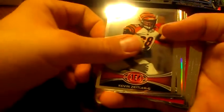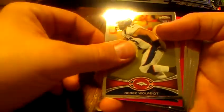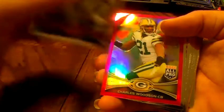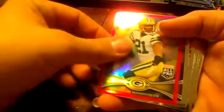Brandon Marshall. Bengals rookie, Kevin Zeitler. And Bengals rookie, Dan Heron. Steelers refractor, Troy Polamalu. Dez Bryant. Derek Wolfe rookie for the Broncos. Charles Woodson — Breast Cancer Awareness refractor out of 399. And Jimmy Graham.